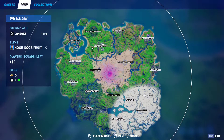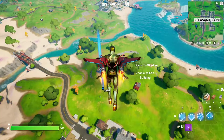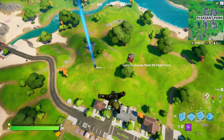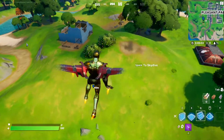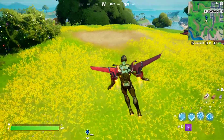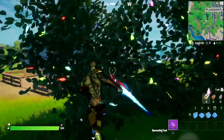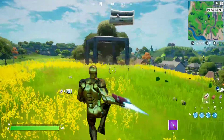The next spawn location is going to be right next to Pleasant Park, right around this area. So make your way over there. There they are. It's always going to have a patch of sand or something to indicate the spot where they'll spawn.